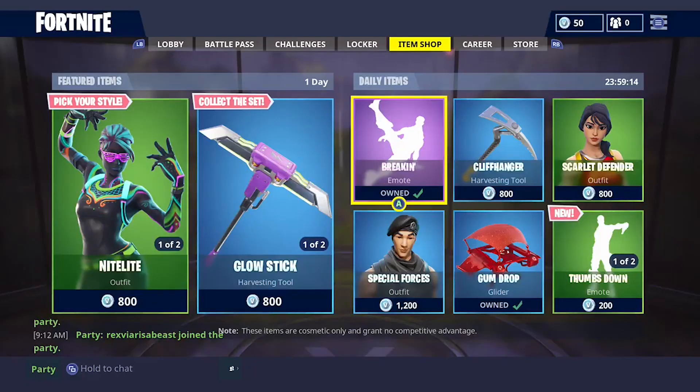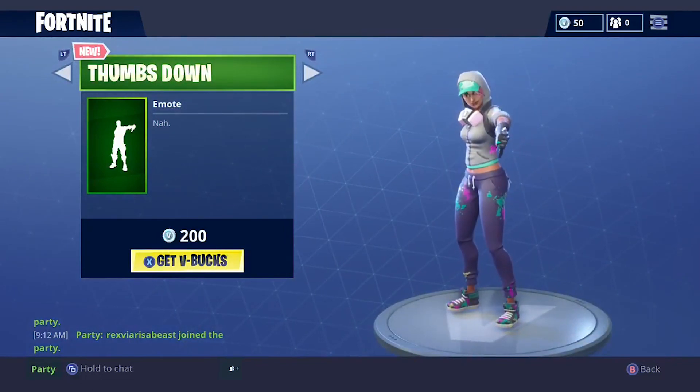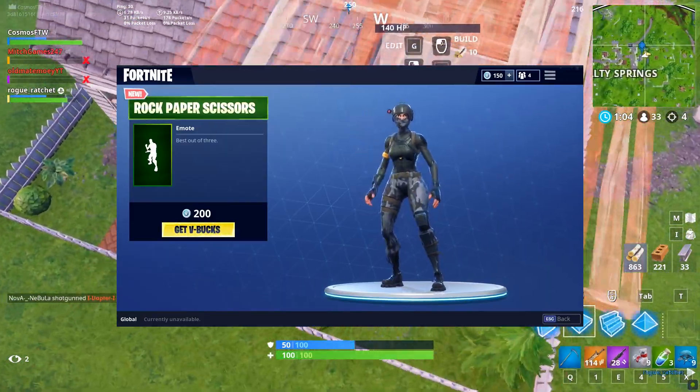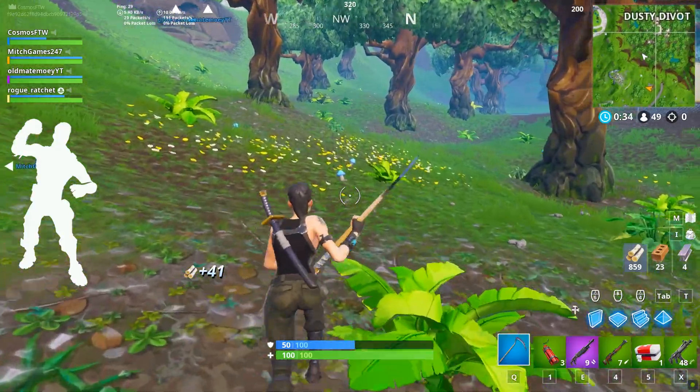Thumbs Up and Thumbs Down — both another 200 V-Buck emotes — 138 days since we've seen them. Rock, Paper, Scissors — it's been 114 days since we've seen that. Then the Go, Go, Go — it's been 103 or more days since we've seen that emote as well.